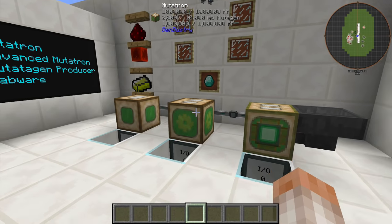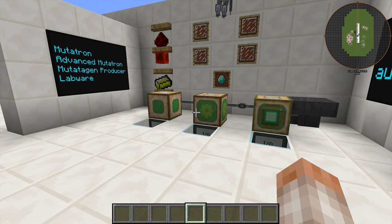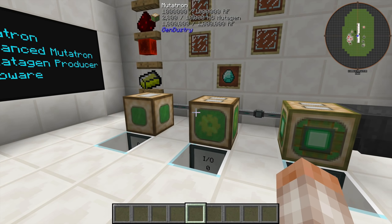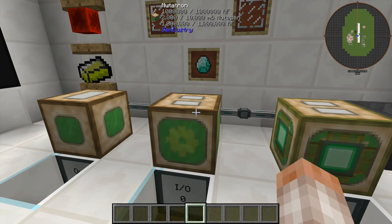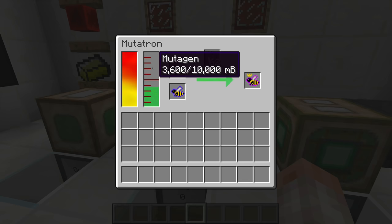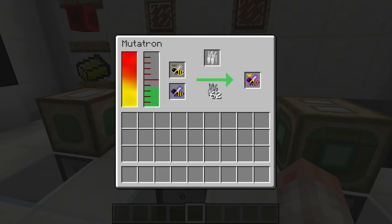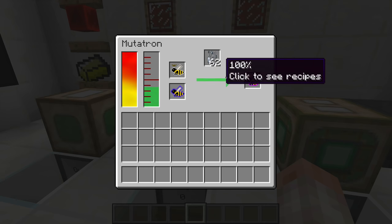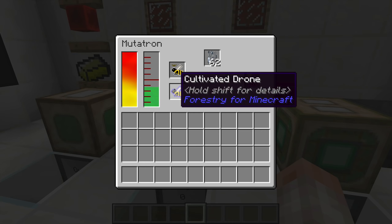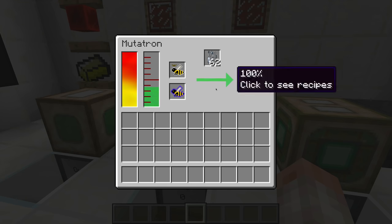Why do you need a Mutatron? Can't you just breed two different bees inside an Industrial Apiary and get a new outcome? No — they will not mutate, and that is fantastic. You do not want that. You are going to need the Mutatron to force mutations. It requires power, Mutagen, and Labware up top. Here I have a Common and a Cultivated, which is giving me a Diligent Queen.